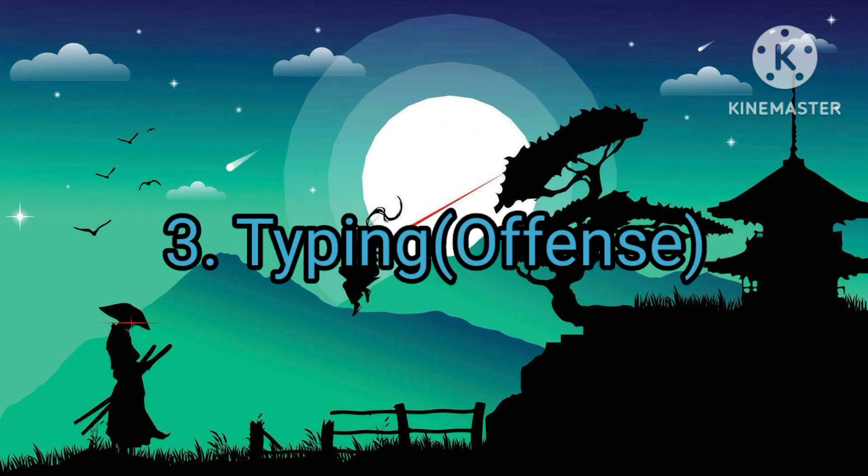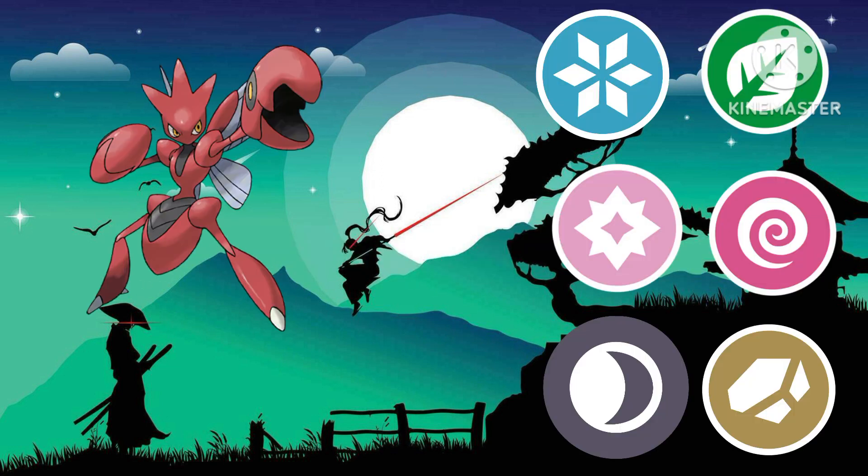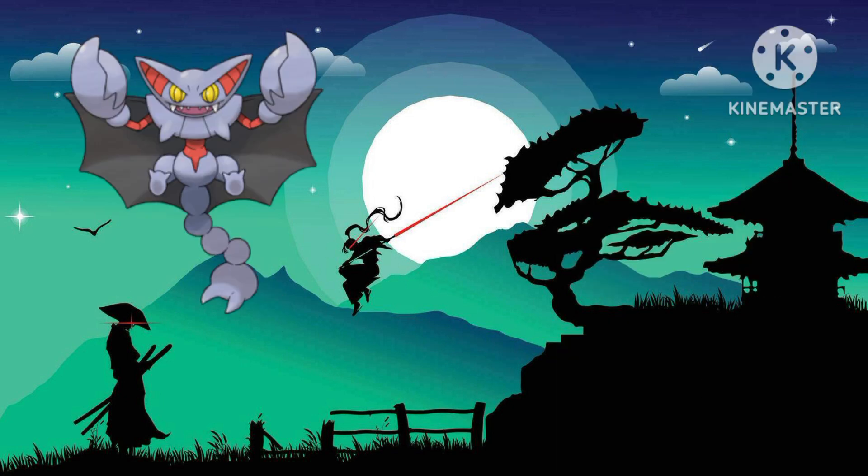Category 3 is Type-In. We'll be going with the offensive direction, starting with Scizor. You can hit 6 types for super effective damage: Ice, Grass, Fairy, Psychic, Dark, and Rock, which is pretty good, in my opinion.